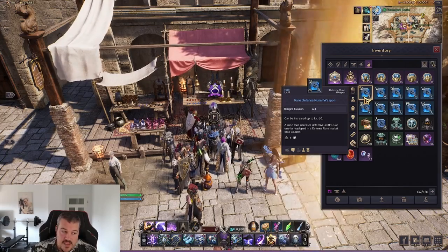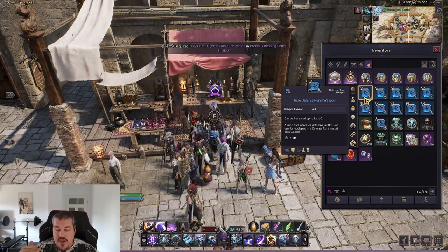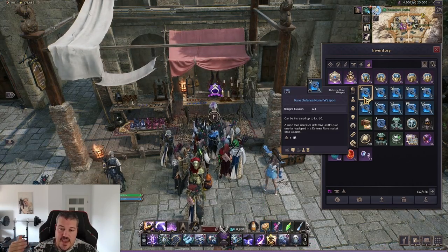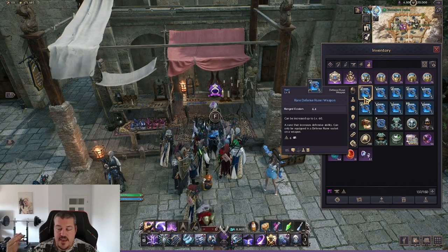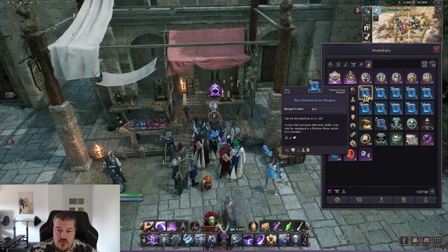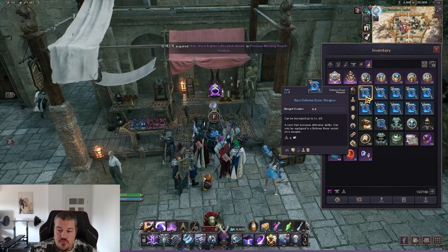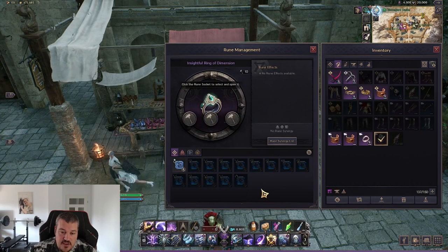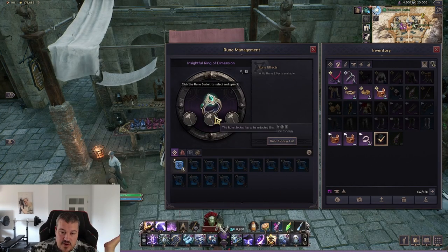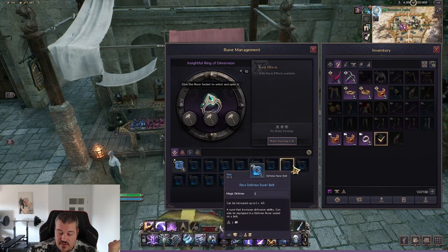Looking at rune leveling: runes can be leveled up to level 60. The way leveling works is that whenever you drop a rune of the same type, you gain one additional level. The next time the game drops that exact rune, it will be the next level - for example, level nine. It must be the exact rune because you cannot put any rune in any equipment. There are defensive ring runes for rings, weapon runes for weapons, necklace runes for necklaces, and so on - every rune must match its specific gear slot.